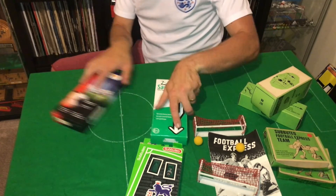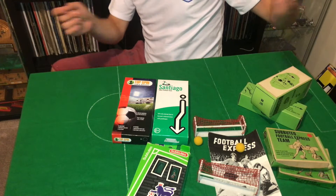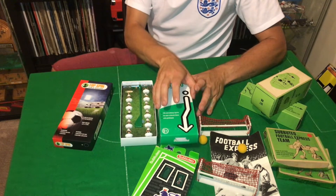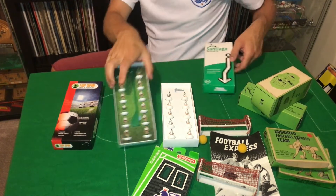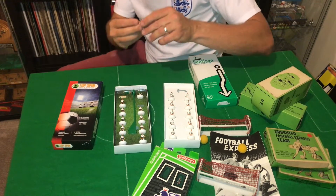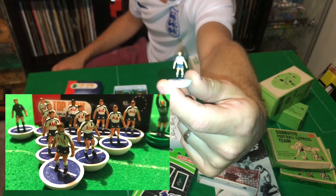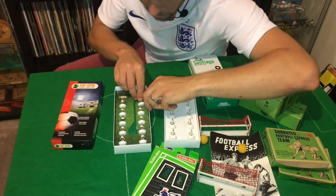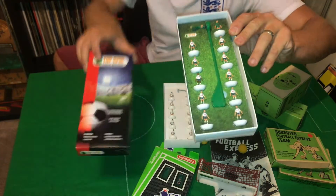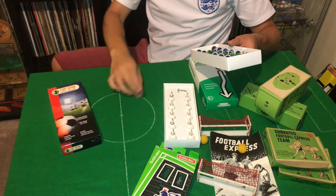The other two teams I got off him are not actually Subbuteo but still table football - table soccer. Nowadays Subbuteo is not as big as it once was, but there are still plenty of people out there that make and paint sides. I bought these two teams - they're based on the old heavyweights. You've got a Top Spin side and a Santiago table soccer side, and they're hand-painted. This one is a Tottenham side from a few years ago with the old AIA insurance sponsor. Very nicely painted - and I do like the Top Spin box.